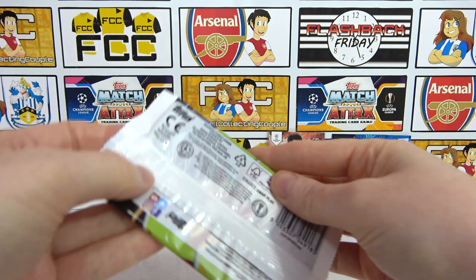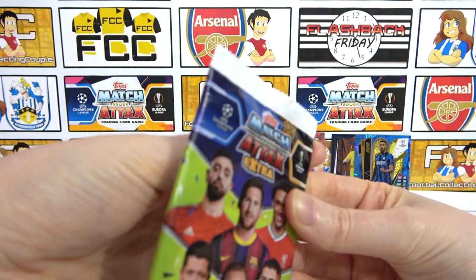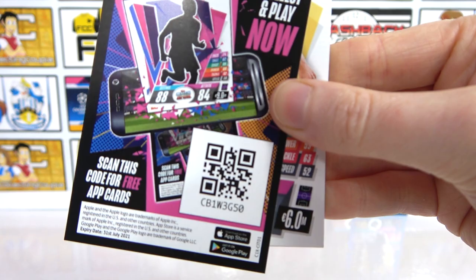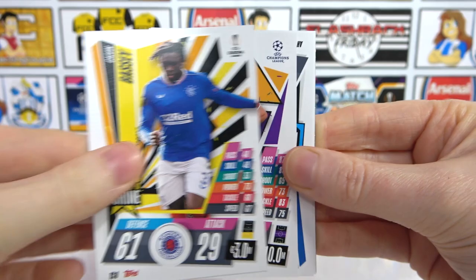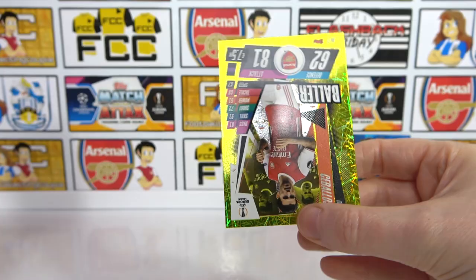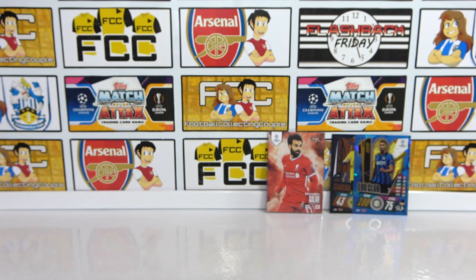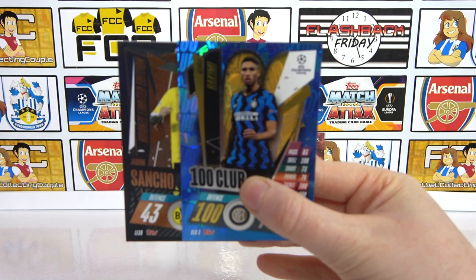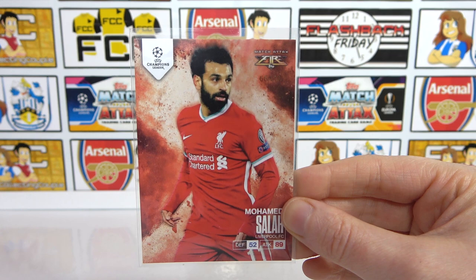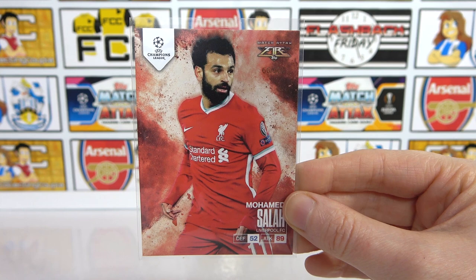One more pack — can we end strong and get that second 100 Club? I'm pretty happy with that. Of course I'd always be happy with a limited edition. Kimmich Position Switch, Felix, Werner — okay so that's alright. Not the best pulls overall again, but we did manage to get a 100 Club and a grand Sancho, so not too bad. And we got the Salah Fire Card.